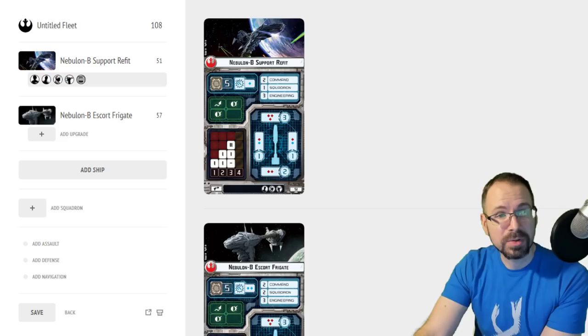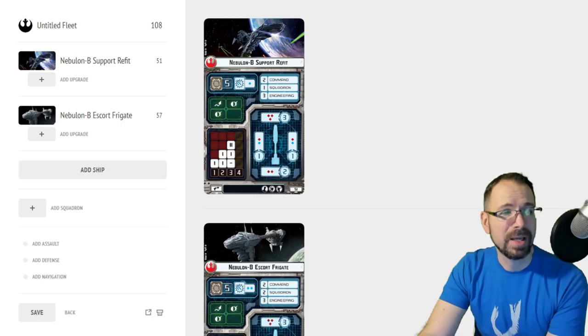I'm going to talk a little bit about what I used to do with it, but we're going to explore some of the titles. We've got a new title in Rebellion in the Rim, and Wave 8 brought a lot of new things. So the basic ship is — we've got our support refit, which is the more common one at only 51 points.